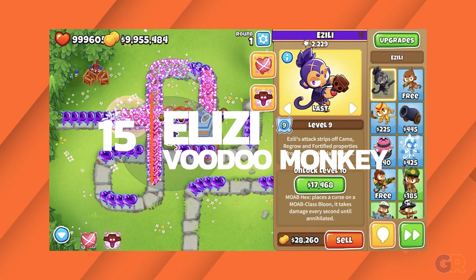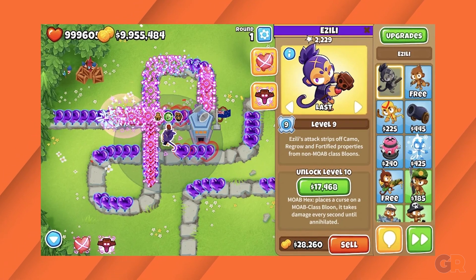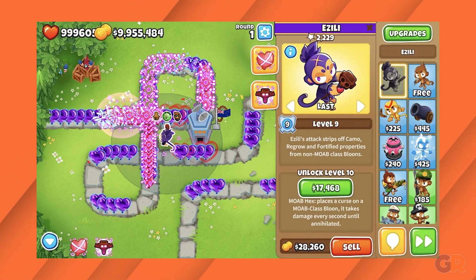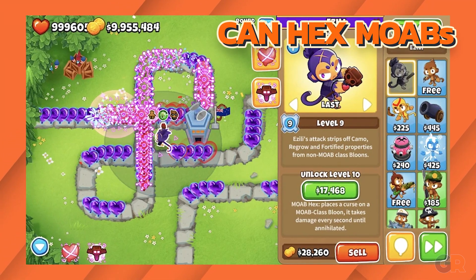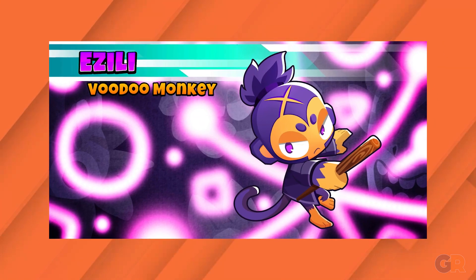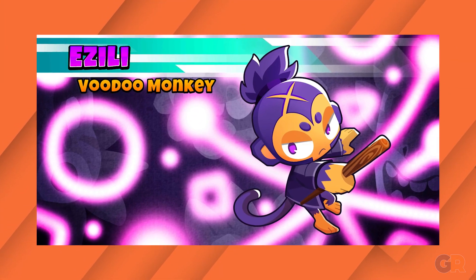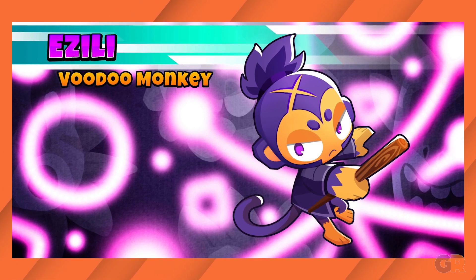Number 15: Azili. The biggest negative about Azili is that she requires sacrifices in order to power up, which is completely useless on higher difficulties. She can put hexes on MOABs, but with other heroes who can instantly destroy them, her ability feels a bit underwhelming. Azili is extremely disappointing, especially since there doesn't seem to be a situation in which she rises above the rest.